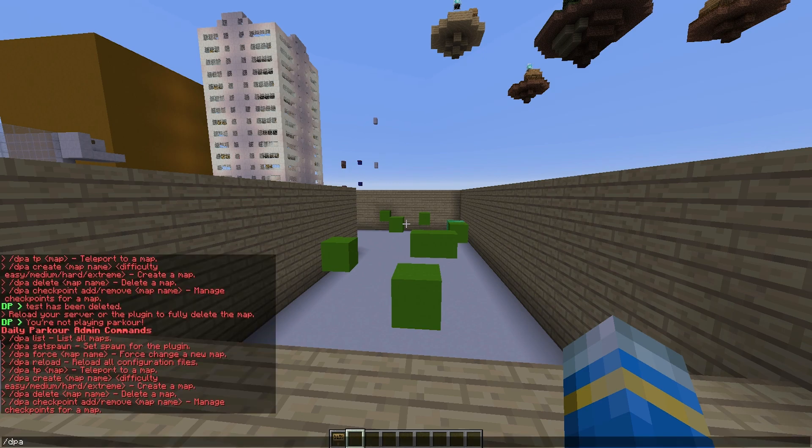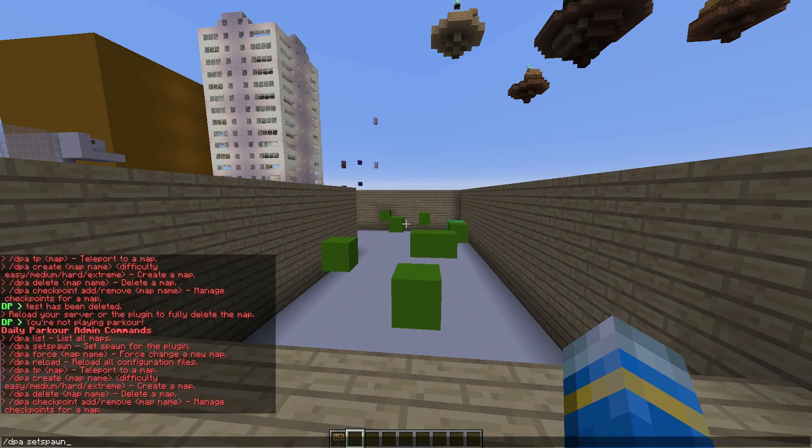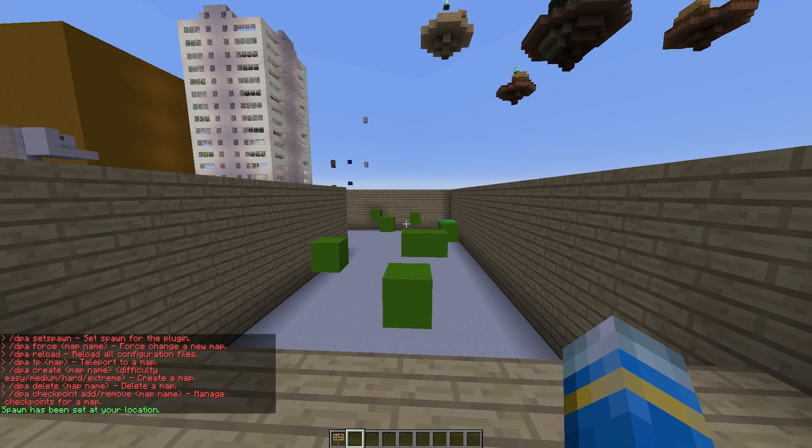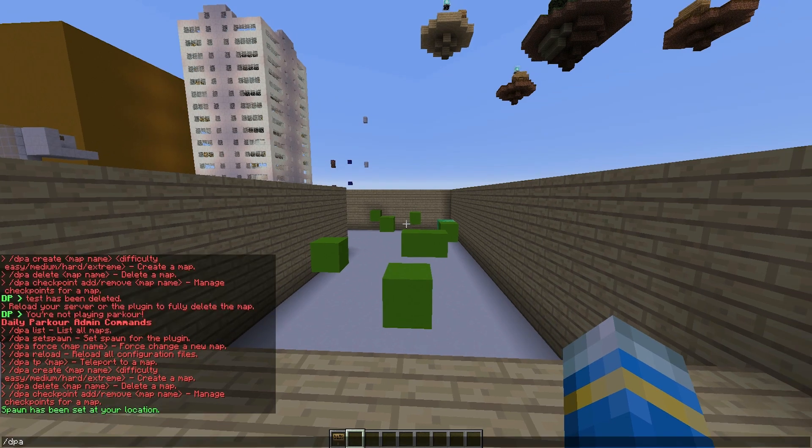Once you've done that you can do /DPA and then set spawn - that will set the main spawn for the plugin. And once we've done that we can create a map. So if we do /DPA create, we're going to call this map 'hard' and put it on the hard difficulty. There's easy, medium, hard and extreme, and depending on how much money you want a player to get when they complete it, you change the difficulty. So hit enter.